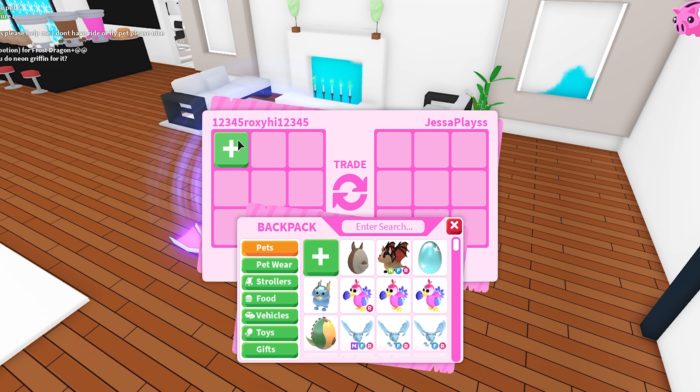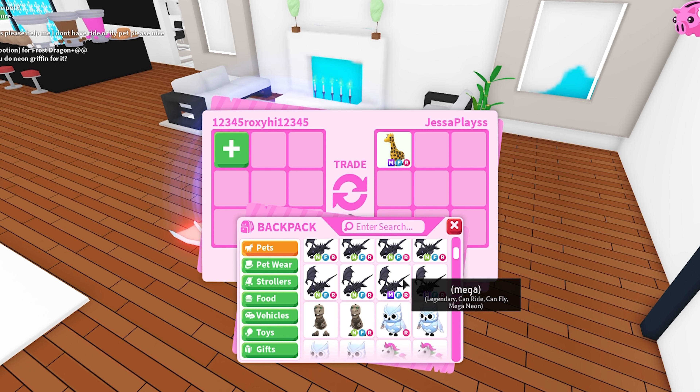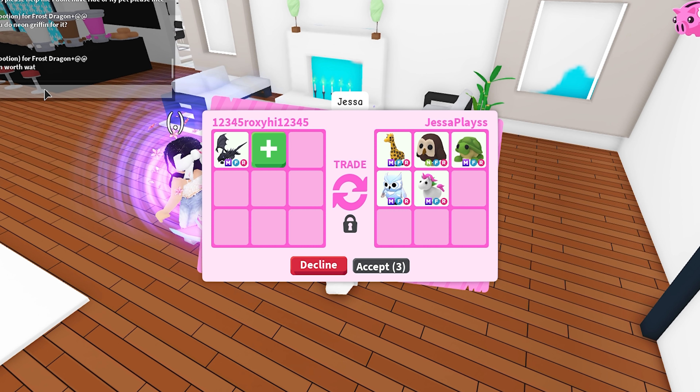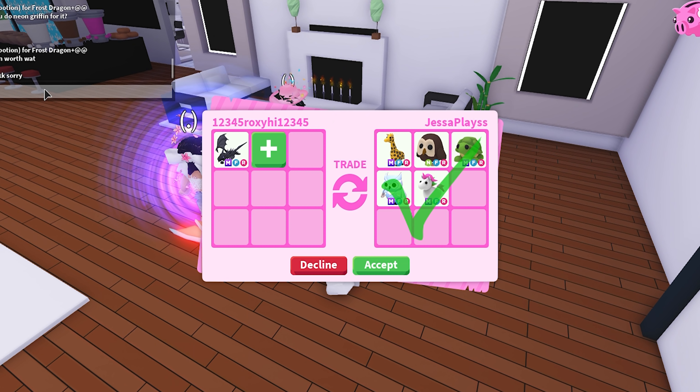Hello there, nice to see you. Let's see what they're going to add into the trade. They added their mega neon fly ride giraffe. I added my mega neon fly ride shadow dragon, and their offer includes a mega neon giraffe, neon owl, mega neon turtle, mega neon snow owl, and a mega unicorn.